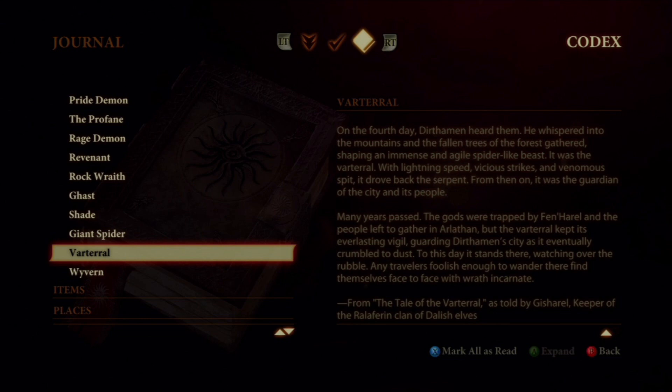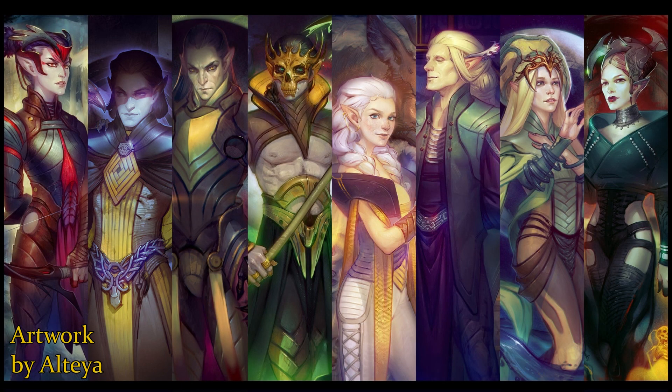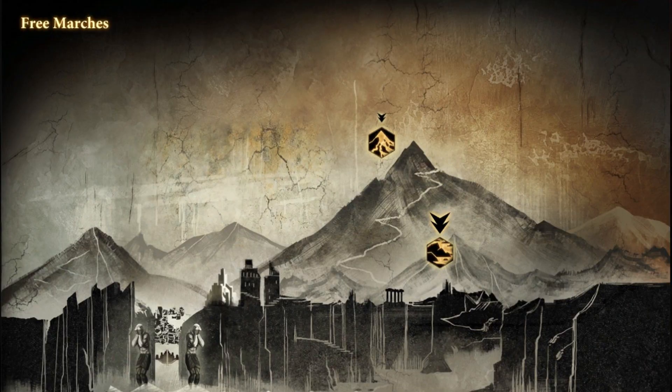Given what we know about the ancient elves now, I can totally believe most of this. Maybe not the whispering to the mountains part, but Durthamin creating the Varteril to defend his city from a high dragon? Sounds totally believable. After his first success, I could see him and the other Evanuris creating them to defend their most sacred places. Now where this city was is anyone's guess. It's possible it was on Sundermount, but we can't really say for sure. It could have been anywhere.